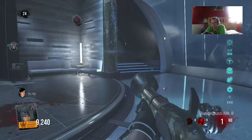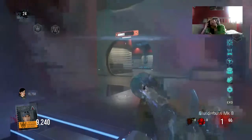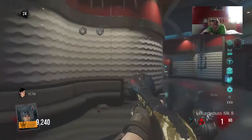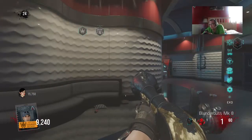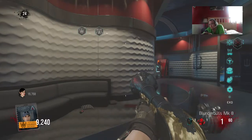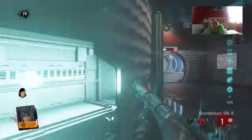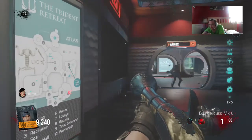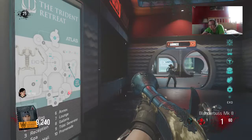Hey, what is up guys. This is Call of Duty Advanced Warfare Exo Zombies video. What I have for you today is step 12 of the Easter Egg for Descent. Basically what step 12 is — you need every player to go to the room where you first started with the Easter Egg.